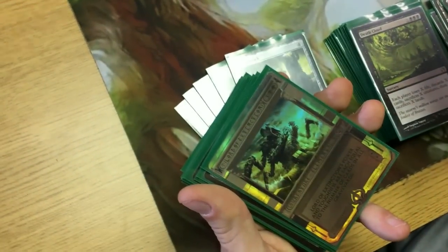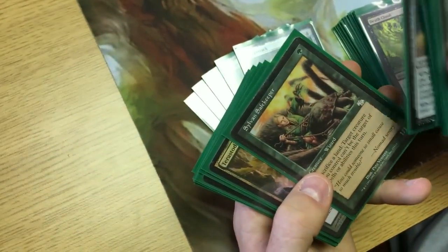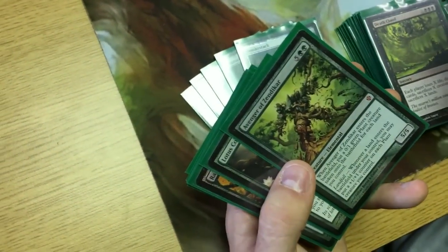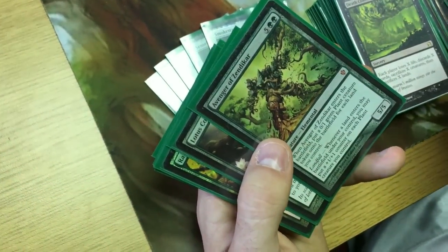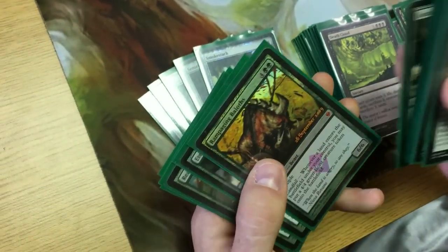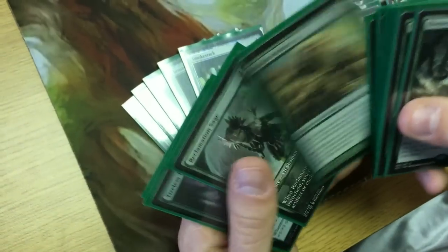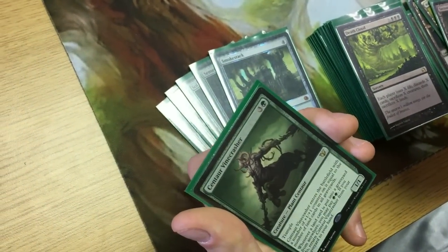Lord of Extinction is another win con if you just need a big body. Solemn Simulacrum is a must-have. Sylvan Safekeeper protects your stuff. Terastodon gives good utility. Avenger of Zendikar can easily make 15 to 20 0/1 plants, and when you're getting three or four lands entering the battlefield each turn they get really big fast — that's an instant kill. Lotus Cobra gives more mana early and late. Rampaging Baloths gives you 4/4s. Eternal Witness, Realm Seekers — usually really big and can search for lands. Tireless Tracker gives card draw and grows bigger.